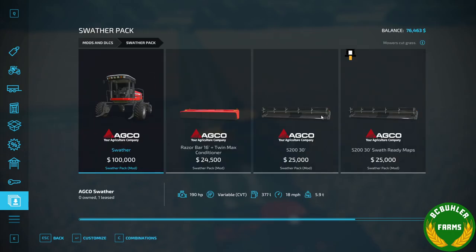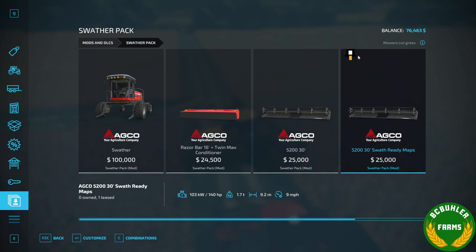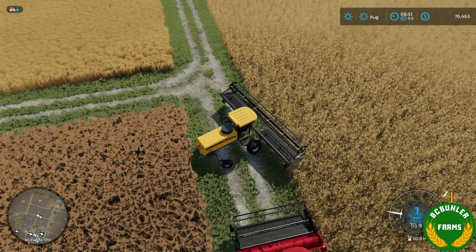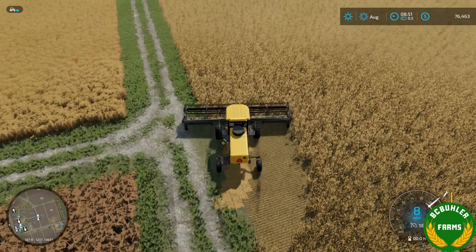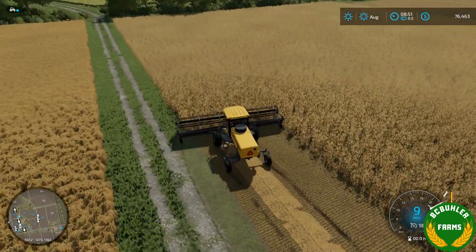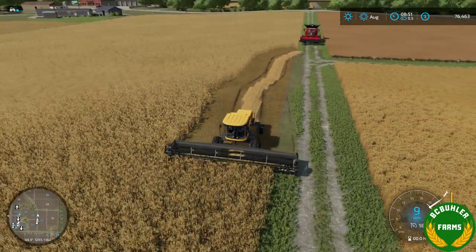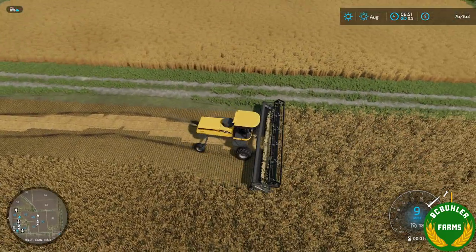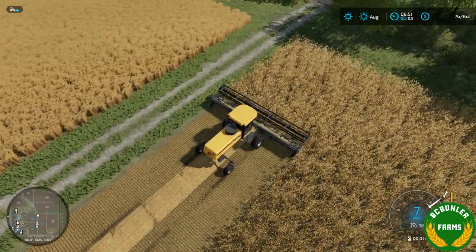This is an upcoming update. This header here will also work — the original Draper header. This header here with the little icon is designed to reduce grass coming into your swath. If you've used it on Edgewater, there's no grass coming into your swath with this header. That's how this is designed to work as well with the swathing add-on.